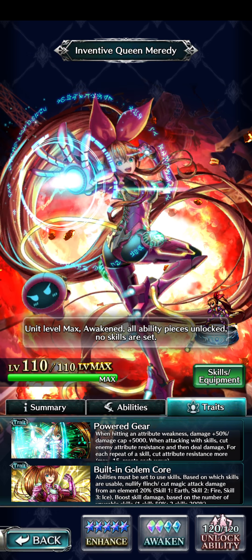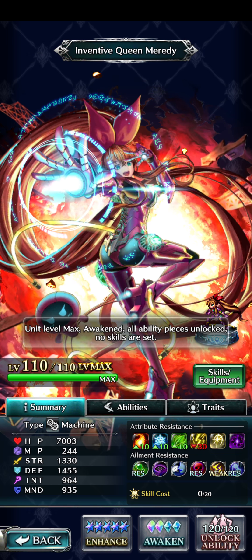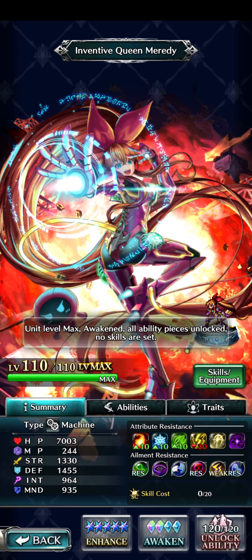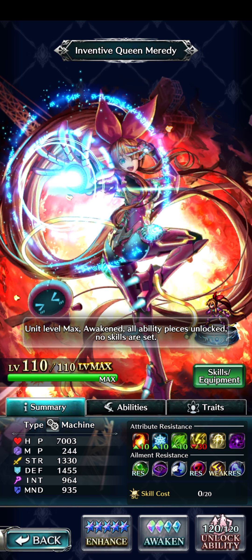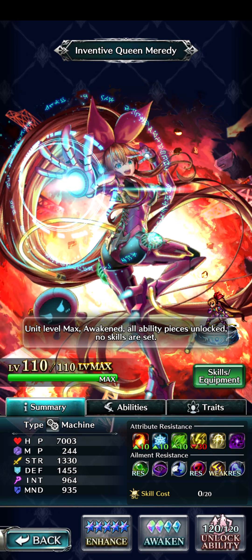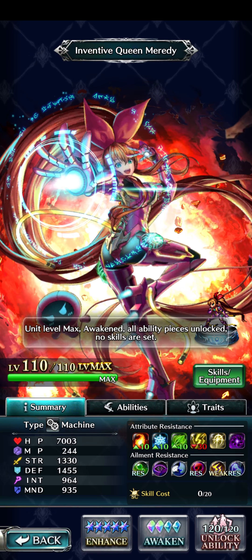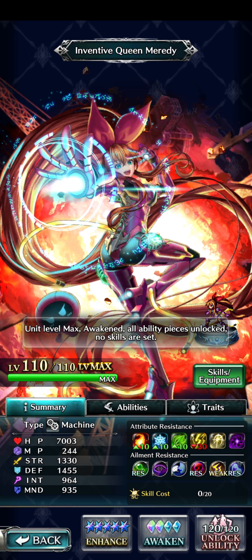Starting with Inventive Queen Mary. Taking a look at her stats here, fully maxed out: HP 7003, which is really good. Strength and Defense are 1330 and 1455 respectively — also good stats for the kind of character she is. Her resistances are interesting: plus 10 to fire, ice, and wind, with a minus 30 to thunder, which makes sense because she's wearing armor. She's actually considered a machine type because of the armor she's wearing, so she won't be in the human category. Her illness resistances cover poison, curse, and illness, and she's weak to stun — which makes sense because she's in a machine.